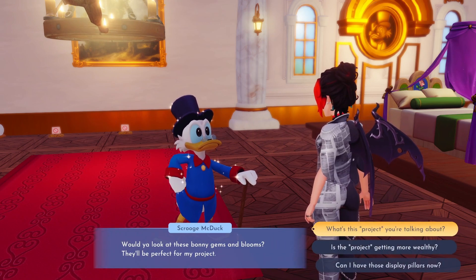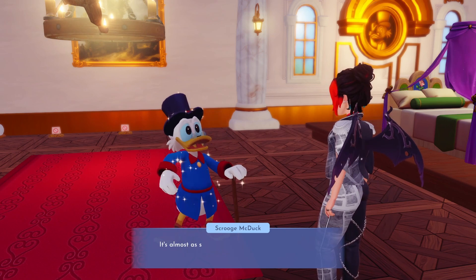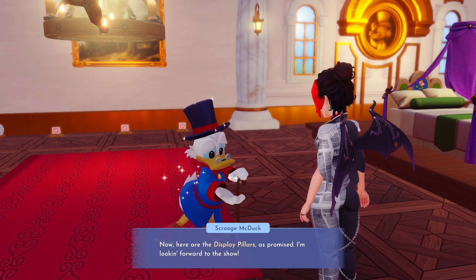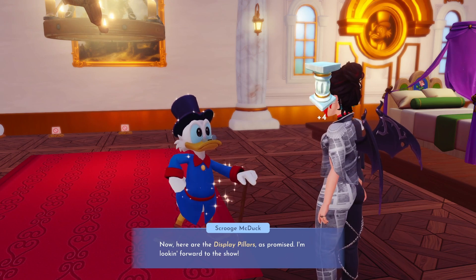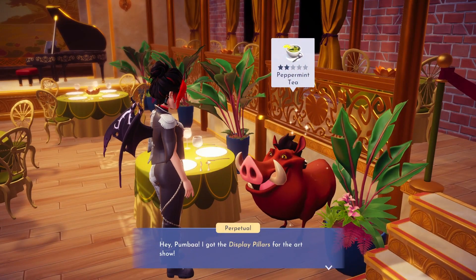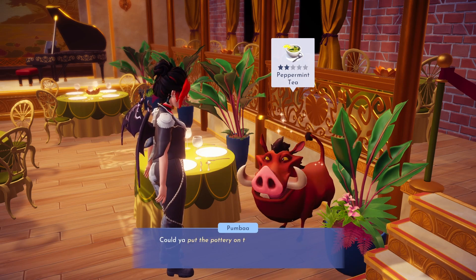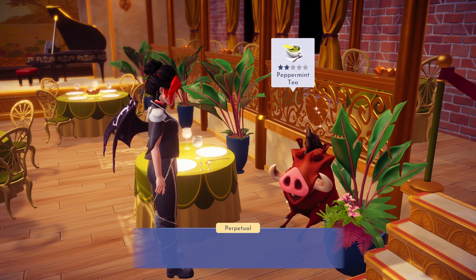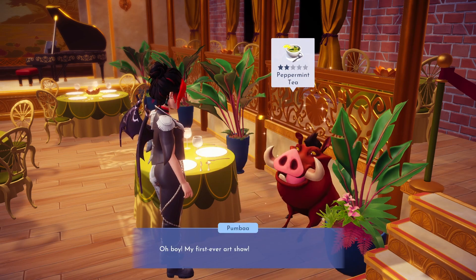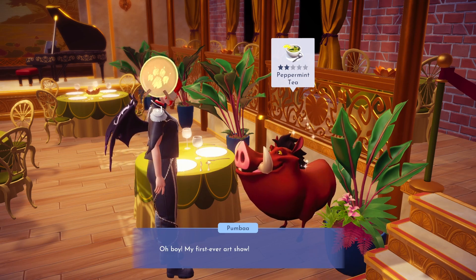Once we've collected all the supplies Scrooge wanted, we can head back to the store to complete our trade. We ask Scrooge about the special project he's working on and he explains that he has been exploring the art of flower arrangements with Minnie and Daisy. It's not the kind of project I expected him to be interested in, but at least we got our display pillars. Now we can let Pumbaa know we've got everything we need to start setting up the art show. Pumbaa is so excited about his first art show and hands us all the pottery pieces, which have fully dried by now.